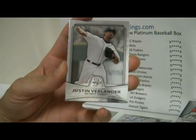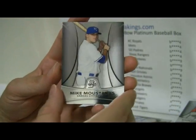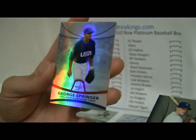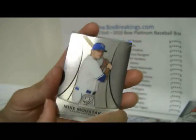Lincecum, Verlander, Leek, Mike Musdakis, and a Refractor Springer out of 999, number 639. And that will go to Mike Musdakis on the Royals.